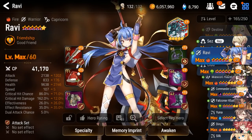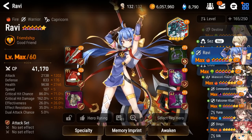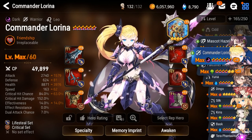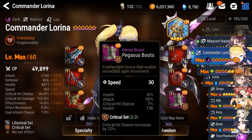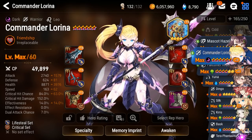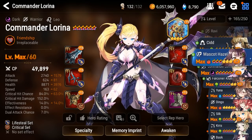Besides a lack of gear, that's also kind of why I went with an attack set — because she is lifestealing so much anyway. I'm not sure if more lifesteal wouldn't be redundant. She pretty much heals to full once she gets under 50% HP with Sigurd Scythe, and it's only level seven right now. For heroes I'm giving attack sets to, I'd like their attack to be at least 3000, like Sez here. Lorena dropped under 3000 because I switched her boots to speed boots for arena.